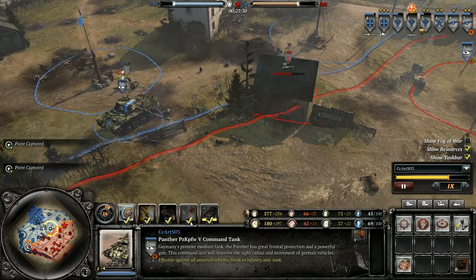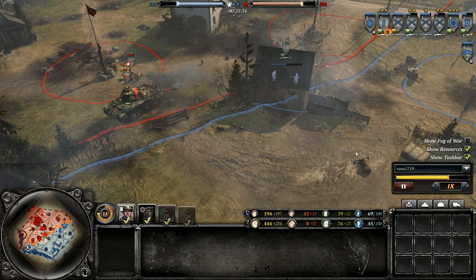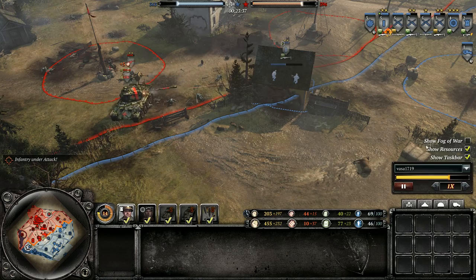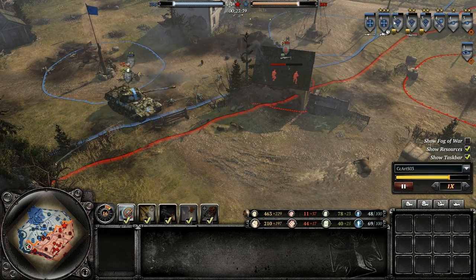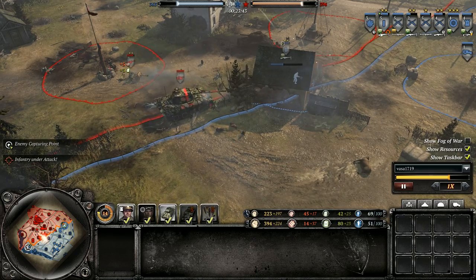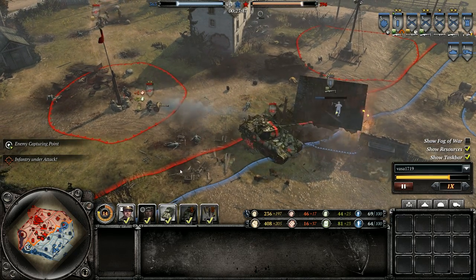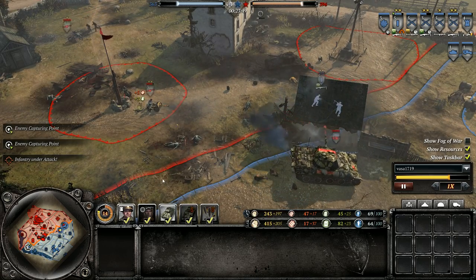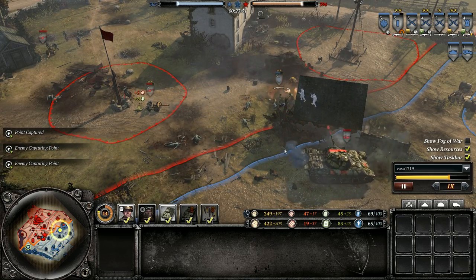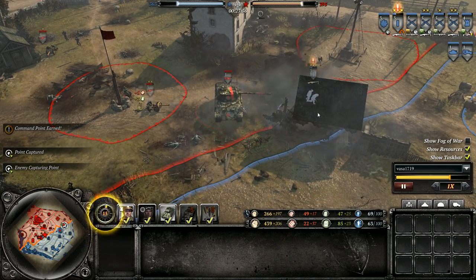He can afford to spread out a little bit. They are neck and neck as far as infantry — three Volks, two Obersoldaten versus four Rifles and a Lieutenant. That is very even for infantry. Slight map advantage currently for the Oberkommando though, and definitely a technology advantage too. This Panther doesn't really have anything on the field that can threaten it, except for one bulldozer Sherman — really not a proper anti-tank unit.